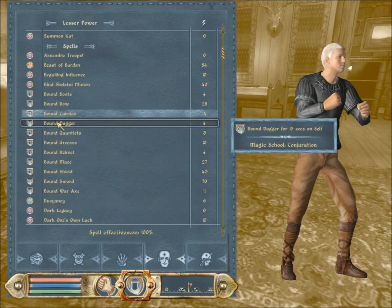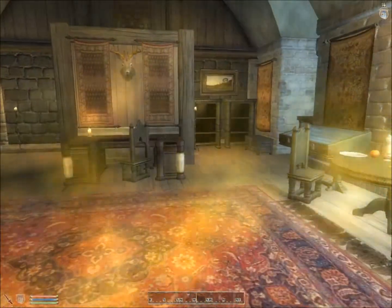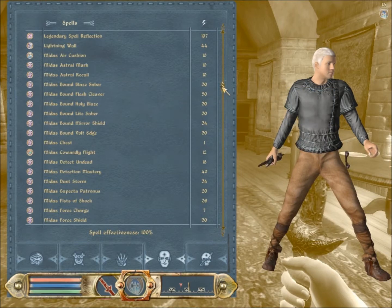So, for weapons, I'm going to go for the daggers — it's the same thing for every other weapon. What you want to do is you want to cast the weapon, and you can keep on doing this, but then you want to head all the way down to your summons.